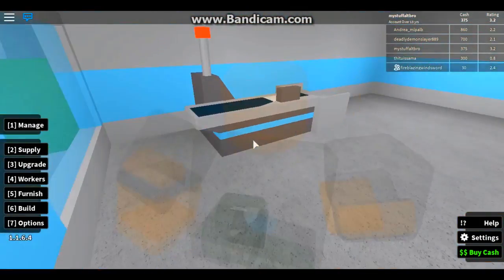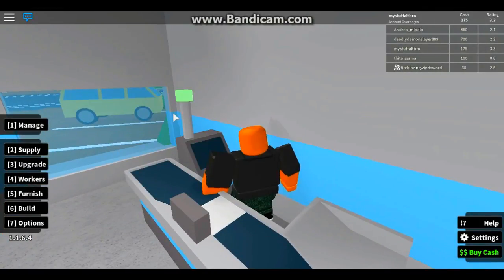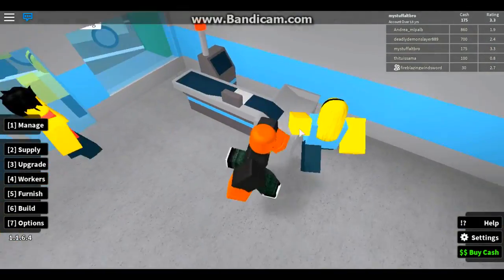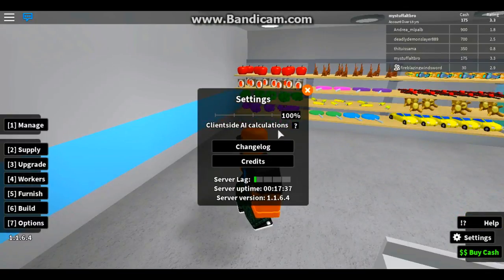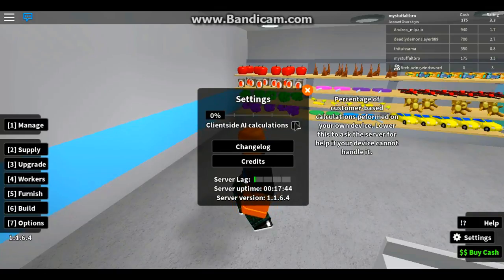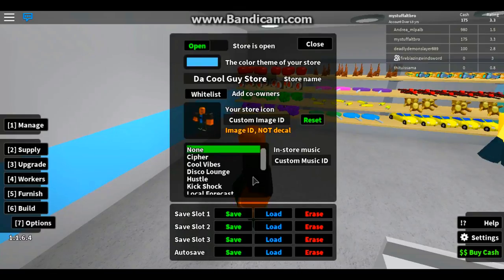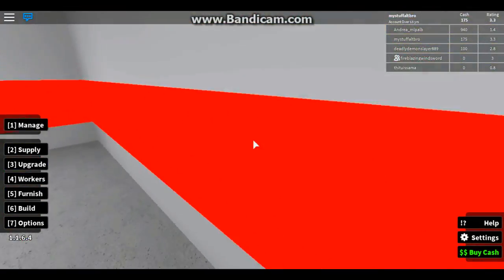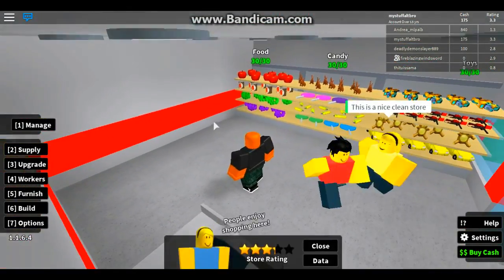Good, we got our first customer! Okay, go work cashier, do your job. I need to also change the colors of the building. Everything's only been up for 17 minutes. I'll have those red walls — people enjoy shopping here for some reason; I sure wouldn't.